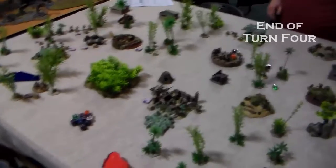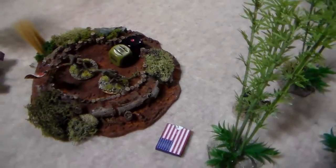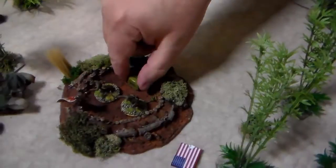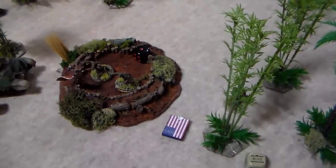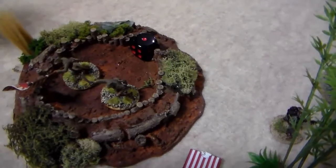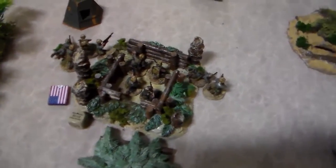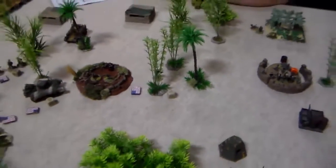Turn four. There was an epic battle over here — I had a lieutenant team in there and Joe assaulted him with four guys in a Banzai charge, which removes all your pins and automatically passes your order check. The lieutenant and his buddy survived two wounds thanks to the medic team — I needed a six to save those — and killed the entire squad. Then Joe brought his lieutenant in; I saved one out of three and my lieutenant died. The Steward rolled up and put a pin on Joe's lieutenant but nothing else. The medic team ran away. The flamethrower squad is moving across but the flamethrower took another pin and failed to activate — he's just not in the fight today.